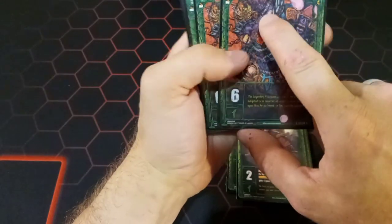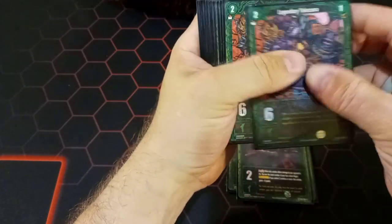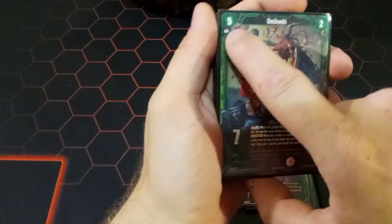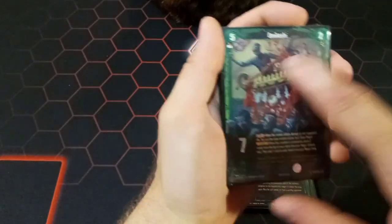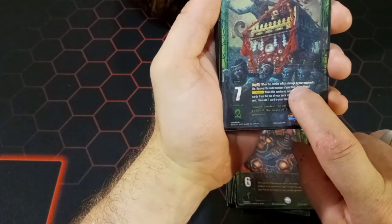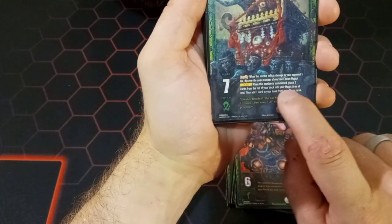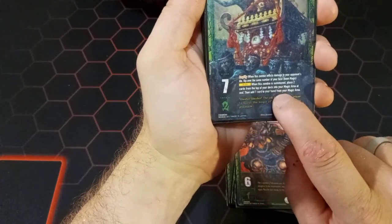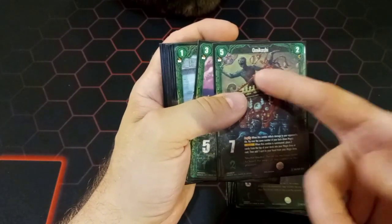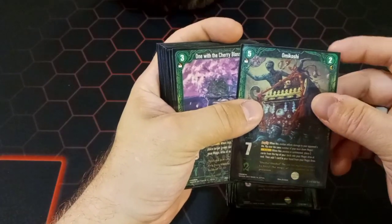Next we have two copies of the Legendary Yokozuna — two magic to play, flip over one magic card to revive, six power and one critical damage, no special abilities. Then we have one copy of the Omikoshi: five magic to summon, two magic to flip over for the revive, seven power, two critical. He has the same Amplify ability as the Samurai General, plus an Auto ability: when this zombie is summoned, place two cards from the top of your deck into your magic area at rest, then add one card from your magic area to your hand — giving you strong combo control.